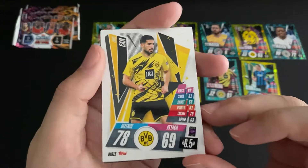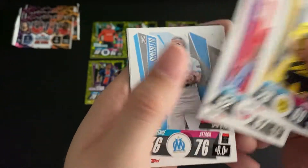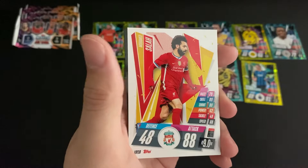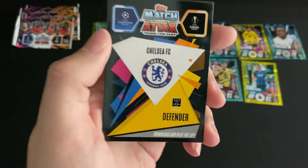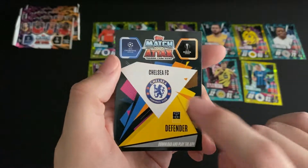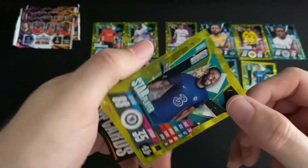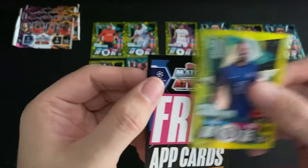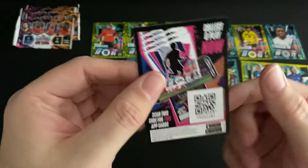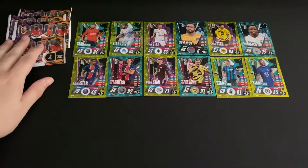Window eight: a midfielder for Borussia Dortmund and forwards for Bayern Munich, Marseille, and Liverpool. Just the one special card, which means this should be a star player — it's Chelsea defender Rüdiger, a star player defender. And of course we have our code card. Moving into our final four windows.